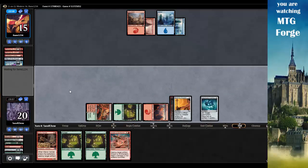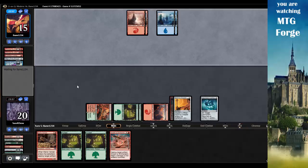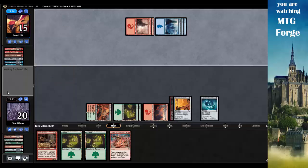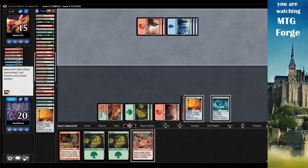So I can pretty much destroy one thing every turn. My opponent plays an Island, then taps for four - Traumatize, putting the top half of my library into the graveyard. That hurts. It is what it is - I can't do anything about that.